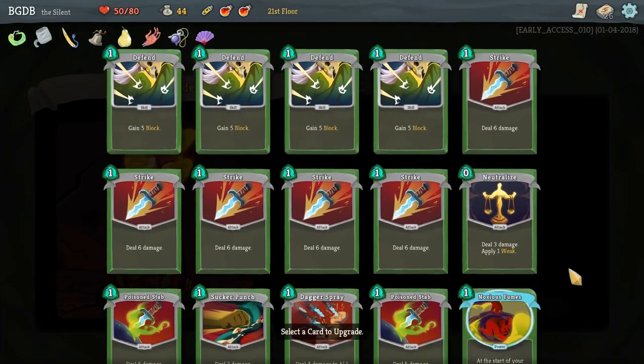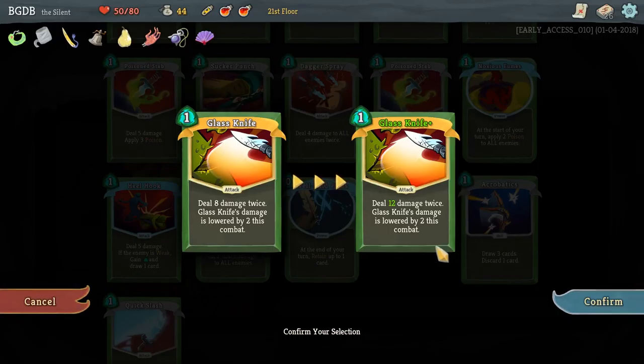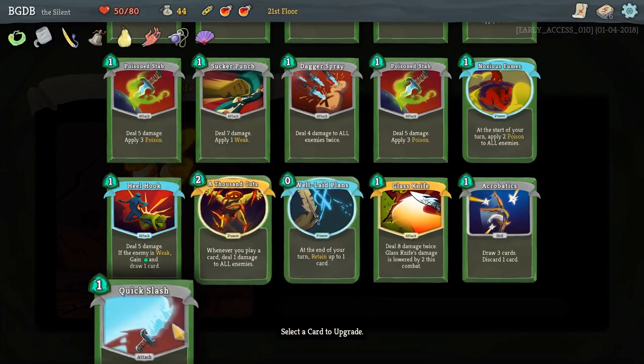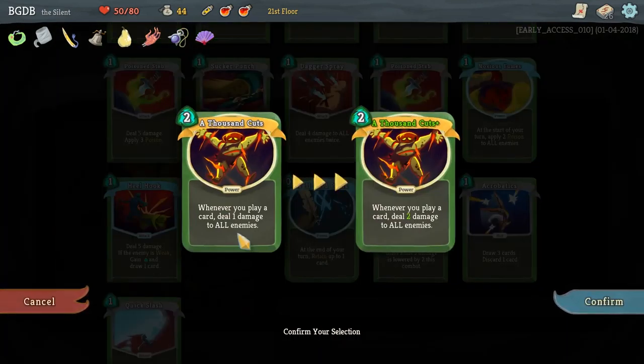I guess I'm going to upgrade a card. What's this one do? 12 damage twice - that is amazing. What does this do? Retain up to two cards. Hmm. This one - 12 damage, eight card. Does this get down to one cost? It doesn't.